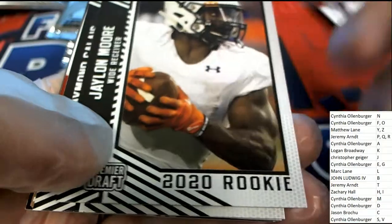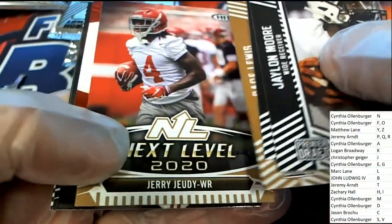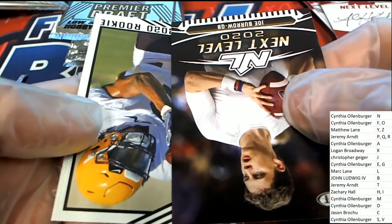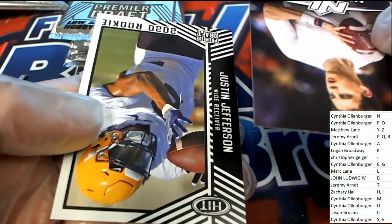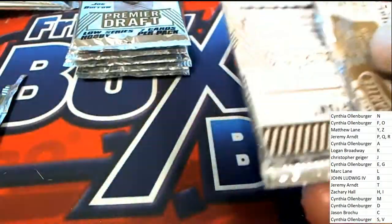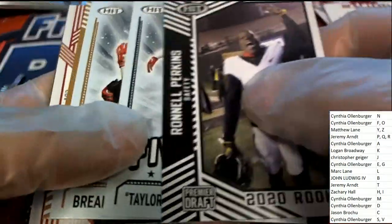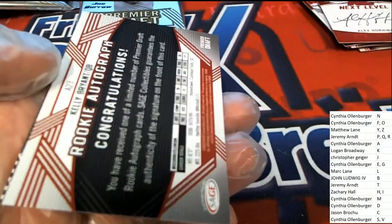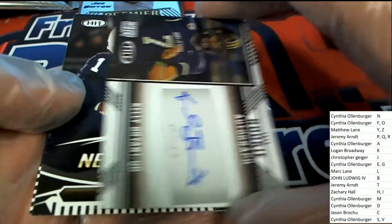Christopher G, are we going to see a Joe Burrow? Christopher G, good luck. There's another great one — letter A hits. Nice going. Okay, with quarterback Kelly Bryant, rookie auto.